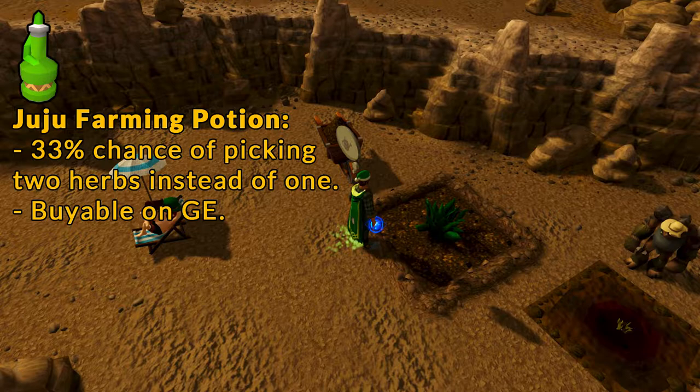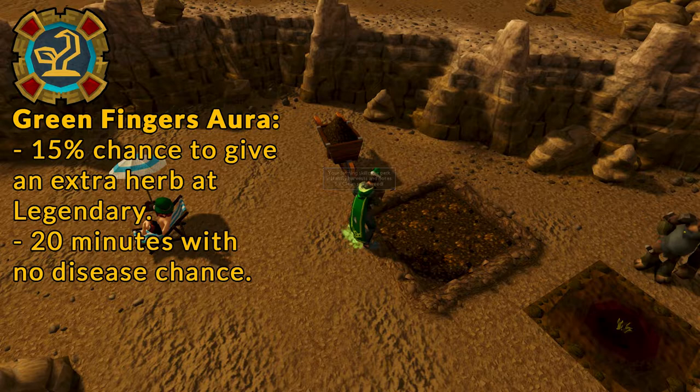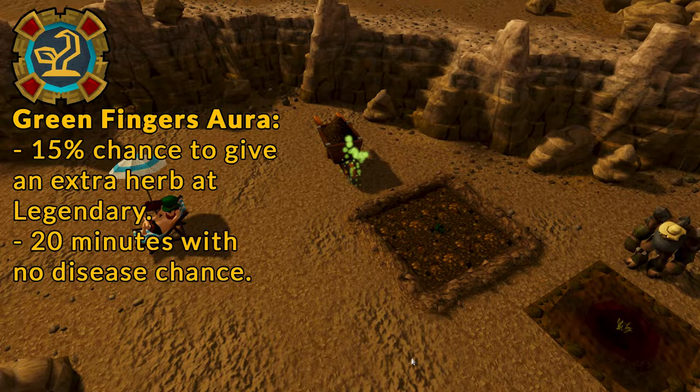Other factors include the Juju Farming Potion, which provides a 33% chance of picking two herbs while harvesting. The Green Finger Aura, at its highest tier, provides a 15% chance of providing an extra herb, and it also prevents your herbs from getting diseased for 20 minutes. Ideally you want the tier 5 Legendary version, but any version is better than nothing.